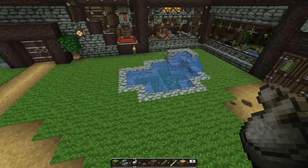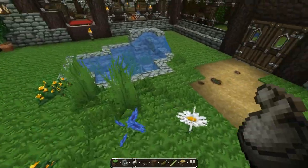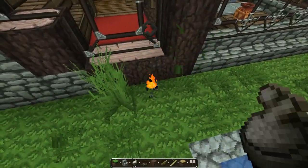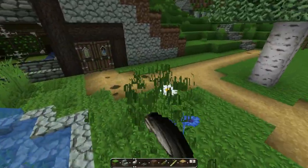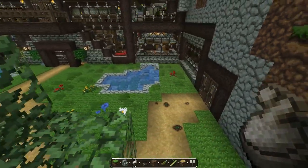Now it seems really empty right here because we don't have any flowers or anything, but we can fix that pretty quick and easily. Let's throw some bone meal down, get rid of this torch, and get rid of any tall grass because tall grass doesn't look good for a well manicured yard. A little bit of grass just kind of gives it some depth, and there you go — it looks a lot nicer. Like a little relaxation pond.